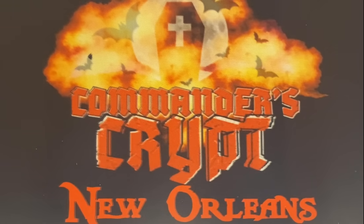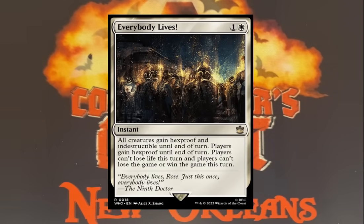Number two: Everybody Lives. A lot of lists have this at number one; I've got it at number two and I'll tell you why in a second. It's one white and one. All creatures gain Hexproof and Indestructible until end of turn. Players can't lose life this turn, and players can't lose the game or win the game this turn. It's not every day we see a two-mana spell that not only protects your creatures but also the players. If you've got a better board than anybody else and they go to board wipe, you can stop that from happening. Put this on an Isochron Scepter and it's going to be crazy strong — it's able to completely stop an opponent from winning, making it the perfect combo denial tool.